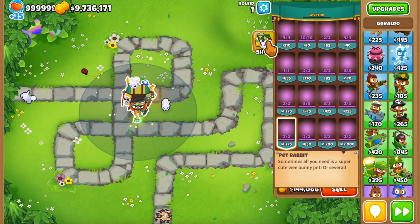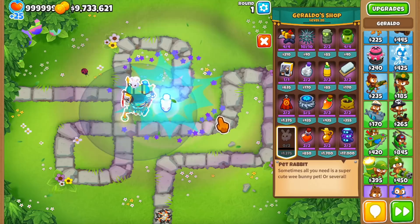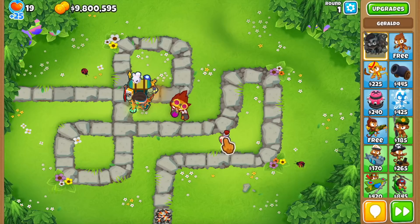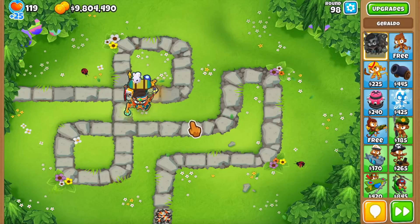The pet bunny is actually a bunny paragon of sorts — when you buy all four of the bunnies, they will all merge into one big one that attacks bloons in a radius around Geraldo. The catch is that we can only have two of them in stock at all times and we need four to make the bunny paragon. The shop gets restocked at level 20, so make sure to buy them as soon as they're available.